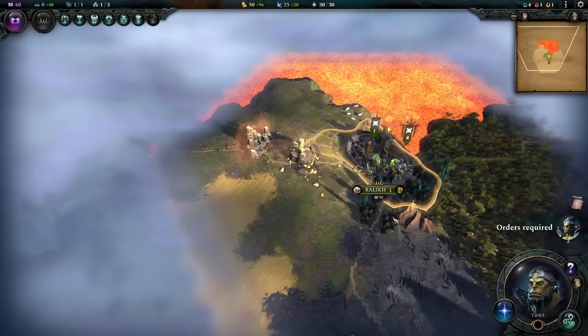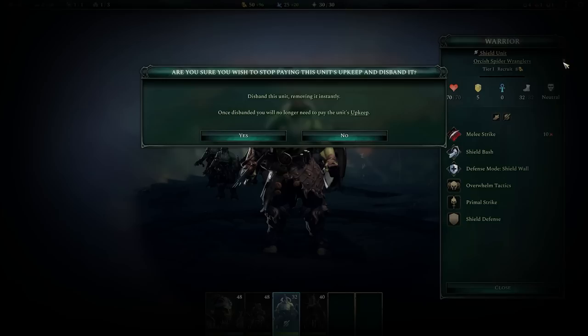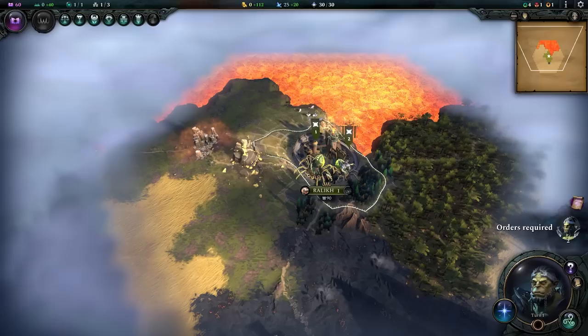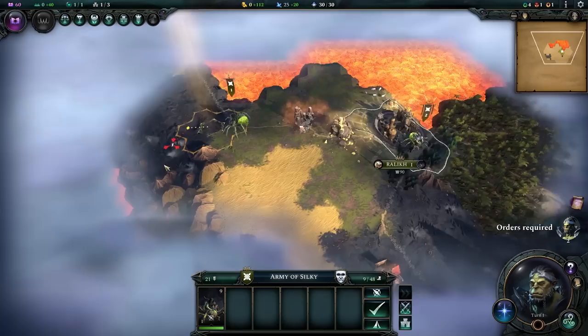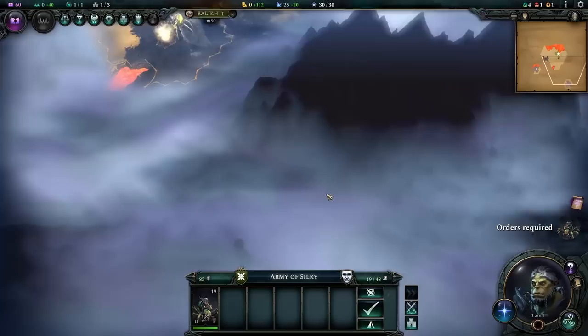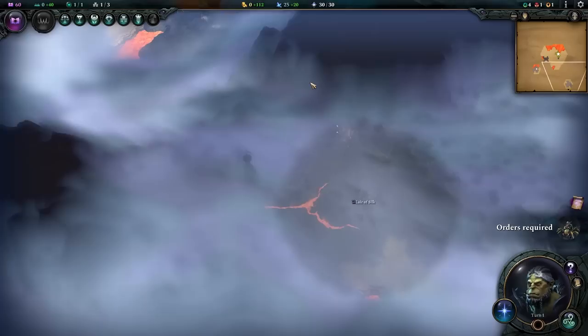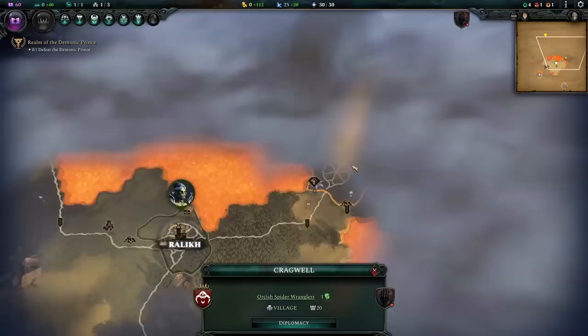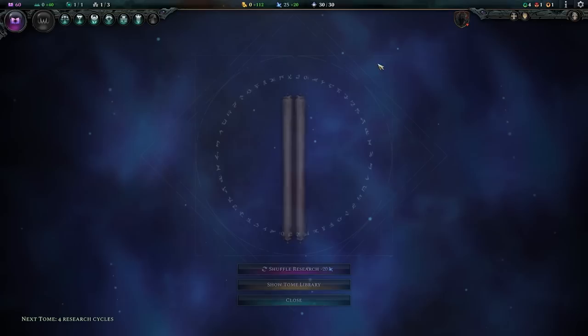We're going to build the stonemason, pump imperium to grow the city as fast as possible, immediately delete any non-spider units for the money, and start recruiting pathfinders. On brutal difficulty we have almost no starting gold, so we're looking for easy clears — like a layer of silk ancient wonder — and resource nodes. Wow, we've already found the demon king on turn one; one of his cities is nearby, which is really bad.